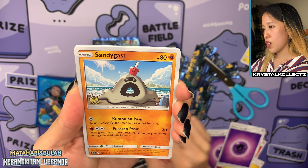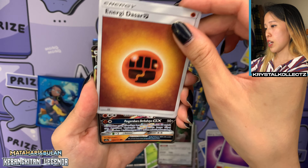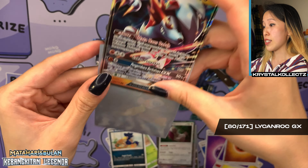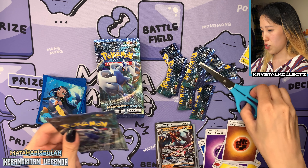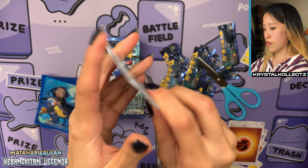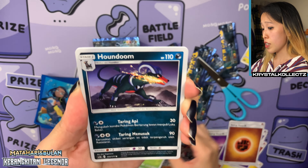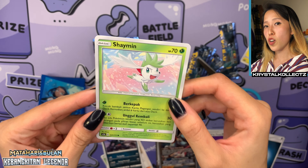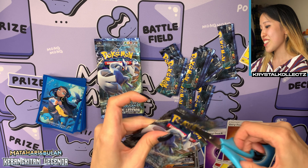We have Pangoro, Sandy Guest, Cacnea, Murkrow, and our GX — Lycanroc GX! Very nice, I believe from Guardians Rising. This is number 80 out of 171 in this set. GX cards will also have a little bit more matte finish, just like Japanese cards — a little different from English which is more glossy. I always love the feel of Japanese cards. We have Pala, Purloin, Bellsprout, Poundu, Dark Energy, and Shaman — which is interesting, this card usually comes as a holographic but sometimes it doesn't.